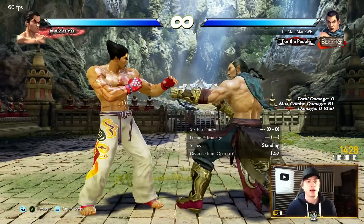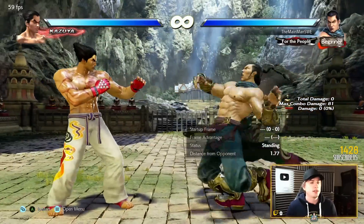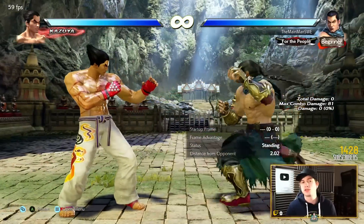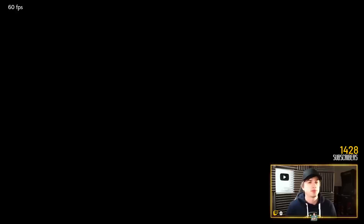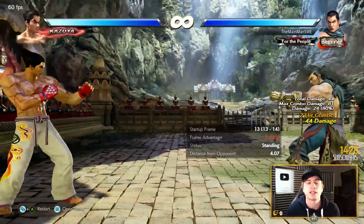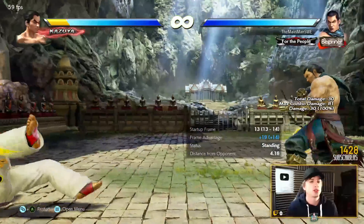Let's start with the evasive stuff — the Campo. Back 3+4. What you do is a backdash and then you add a Campo, so you don't do Campo on its own — backdash, then Campo. You cover a lot of distance. Then you can hit the 2 button to do a high follow-up shoulder for 44 damage.